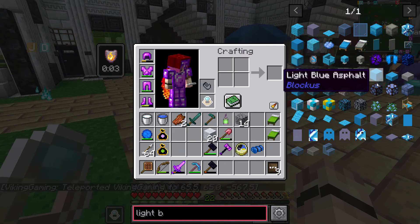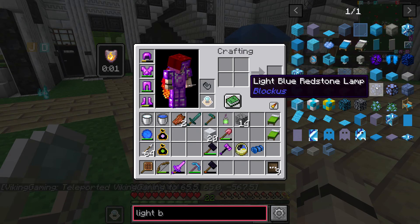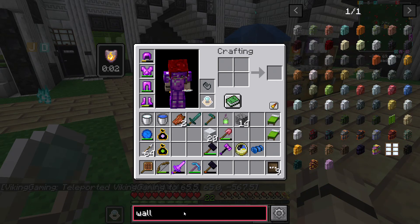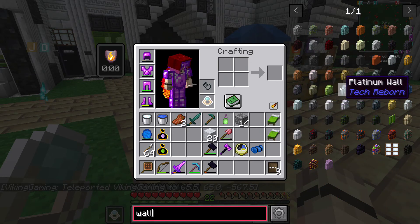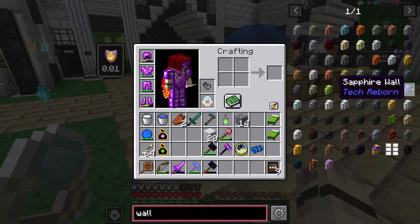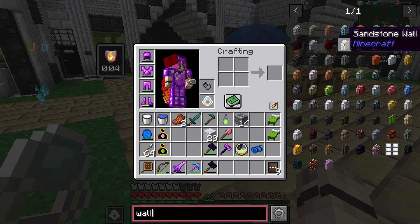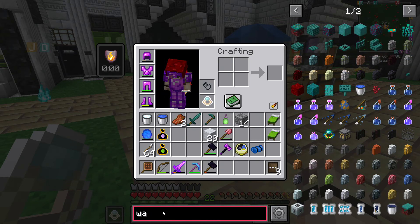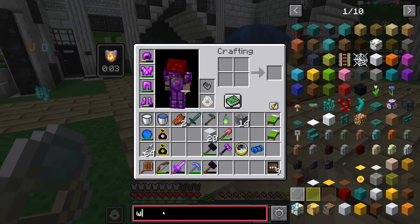So what were we going to do for the light blue room? We could do prismarine? Or warped planks. Warped planks, probably. Or a rainbow eucalyptus.